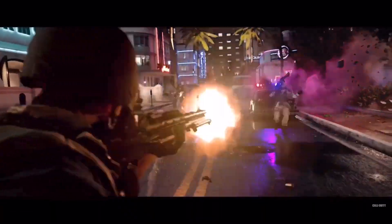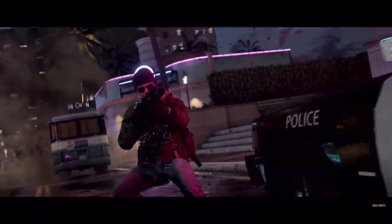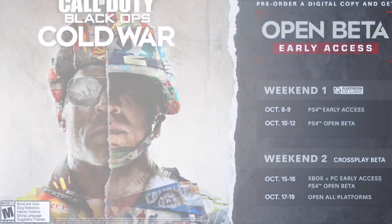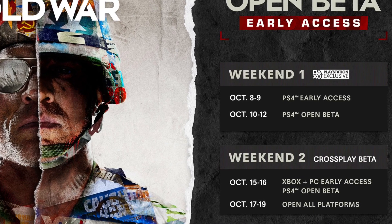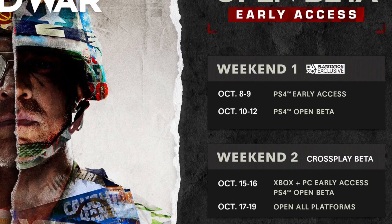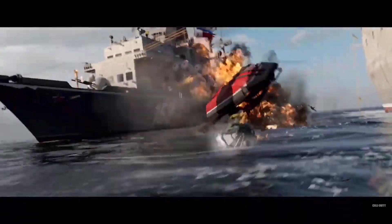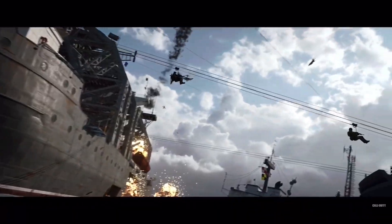The first way you can get a free beta code is by doing absolutely nothing at all. It's an open beta — so if you're on PS4 and you don't manage to get a beta code, you get the beta absolutely for free. Then you also get the Xbox and PC open betas absolutely free, so you're really only missing out on two days if you decide to do absolutely nothing.